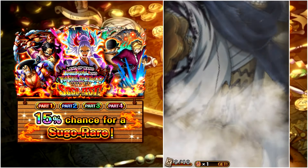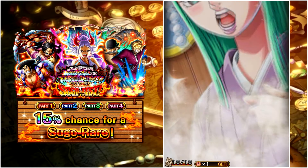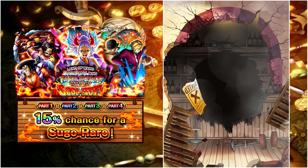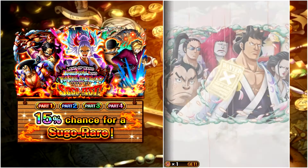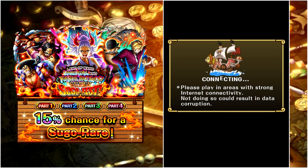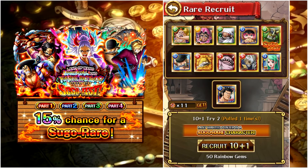We get Ryuma — point proven. We get Toki — I will use that for limit break. The final poster will be Kinemon. If I didn't have both of them, that would be a very good multi with both of the new rare recruits. Let's go to multi 2 — guaranteed legend here. We want to see the hockey animation at the start to get a new legend.